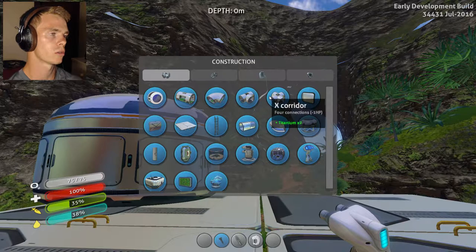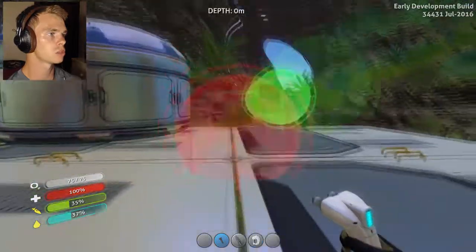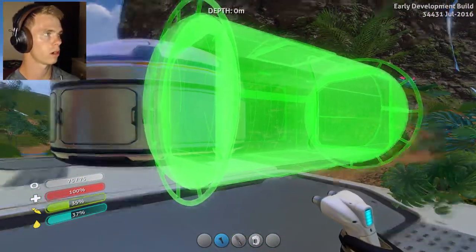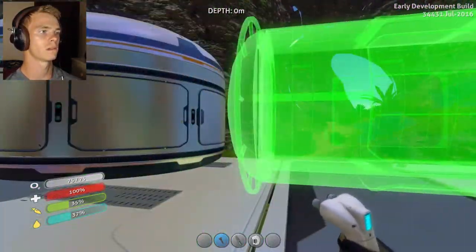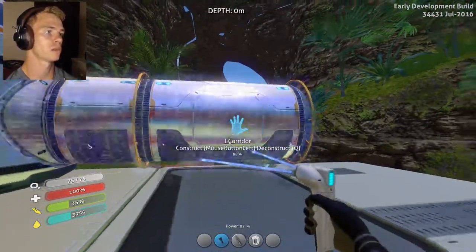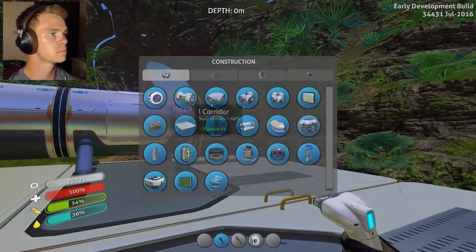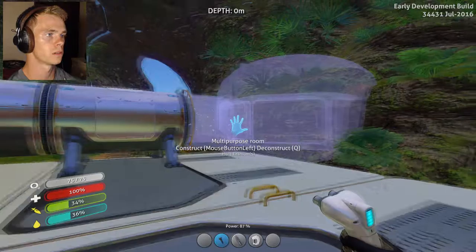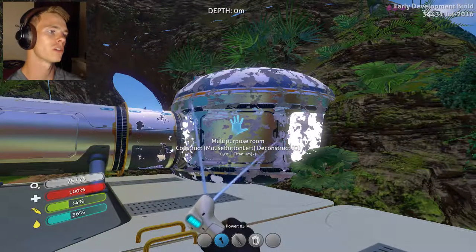I could do a tri-corridor, or I could do an X-corridor. I'm just going to do a corridor and see how that turns out. How do I rotate it? R. Oh, there it is — Q and E. Like that. Let's see if I can put in a second multi-purpose room. I can, although it's kind of in the wall. Not sure how I feel about that yet.